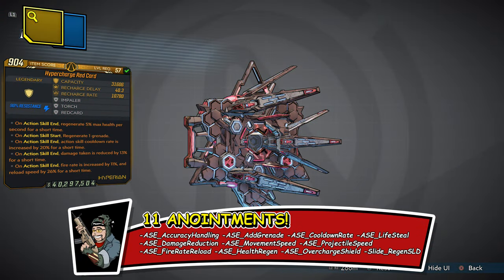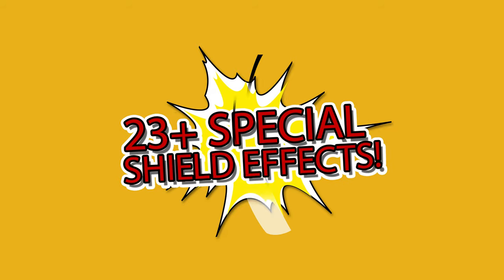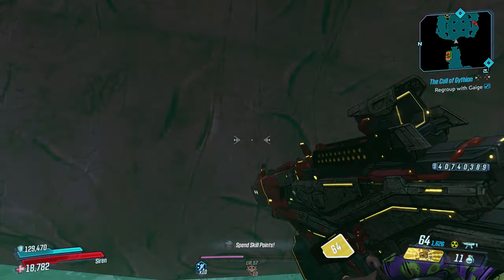You have an endless amount of power on this Red Card. Not only do you have endless power, but the anointments are more than five — there are actually 11 anointments on this Hyper Charged Red Card. We have: accuracy, handling, add a grenade, cooldown rate, lifesteal, damage reduction, movement speed, projectile speed, fire rate, reload, health regen, overcharge — and when you slide you'll regenerate your shields. But more than 11 anointments, we have special effects: 23 special shield effects.